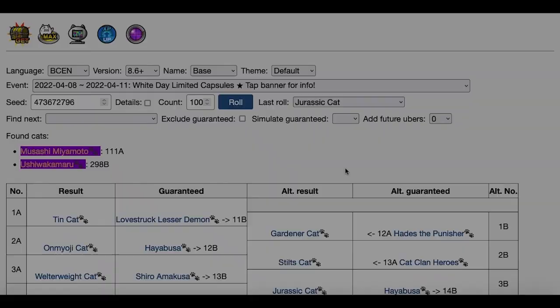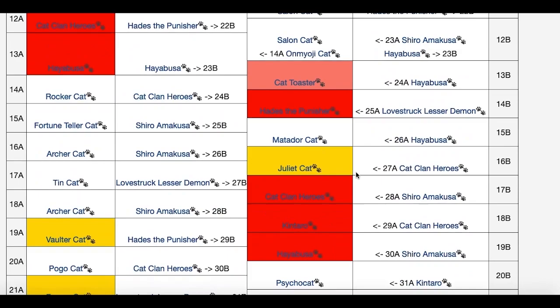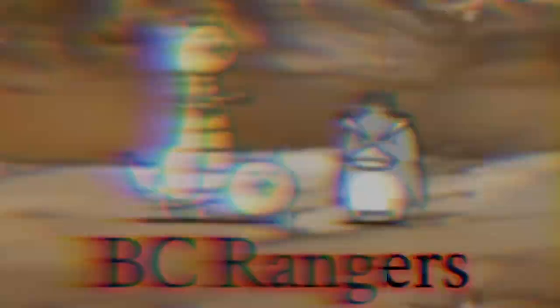Seed tracking is on a website where you can track your seed and discover what you can get from the game's gacha system. Some people consider tracking cheating and others say it's part of the game, as PONOS doesn't fix this exploit. I believe it's in the gray area and depends on whether you want to ruin the gacha aspect of the game.